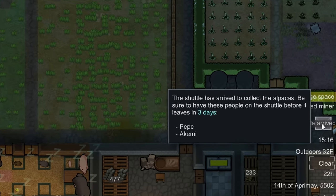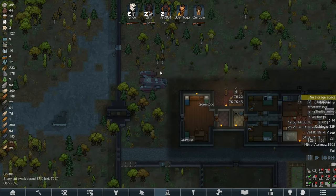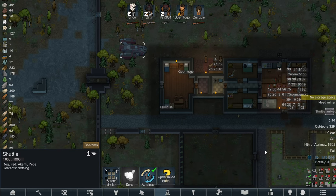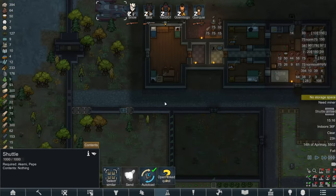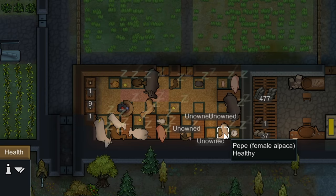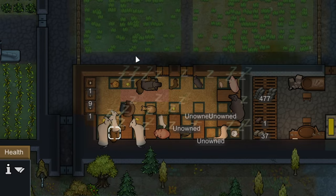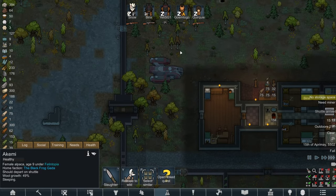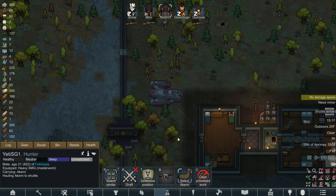Our shuttle has arrived for Peppy and Akimi, the two llamas. Let's go and see where that's landing - right over there. Yeti's in bed, so let's set auto load and somebody should start to carry them when they get out of bed in the morning. If not we'll micromanage because obviously the llamas in the paddock over here can't make it themselves. Okay, Akimi - these two. Proto's loading the shuttle, come on dude, then we can get this quest done.